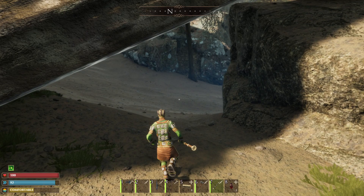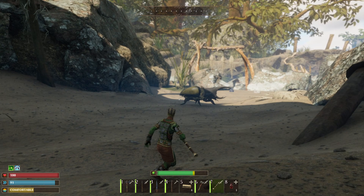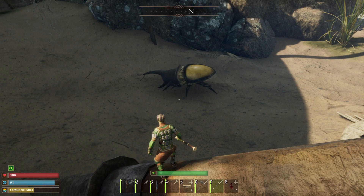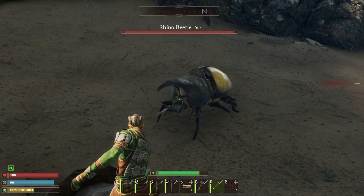Alright, citizens one and all, welcome back. We are back with more Small Land, and we are checking out how to kill this blasted rhino beetle. I've had a hard time with it — I probably will not be able to do this still. I'm more than likely going to have to take the time and farm out armor upgrades if that's the case. We'll try again, but in the meantime, let's try and kill this beetle here.